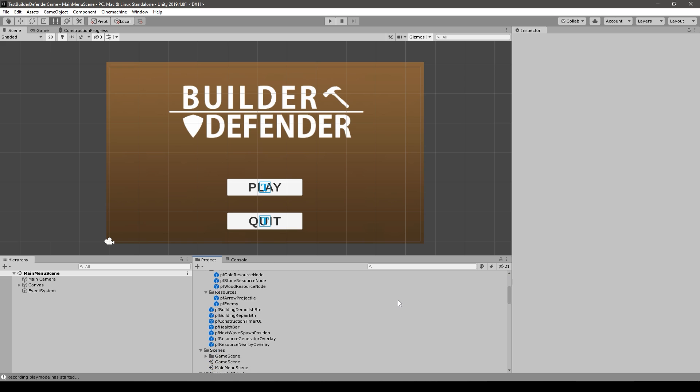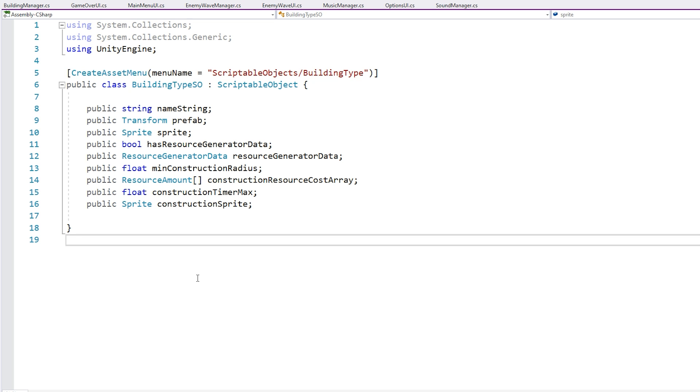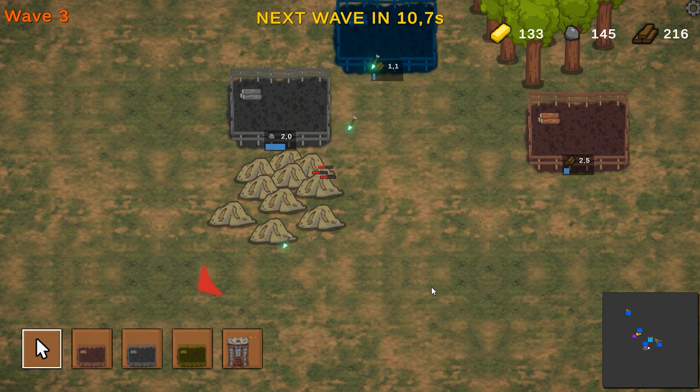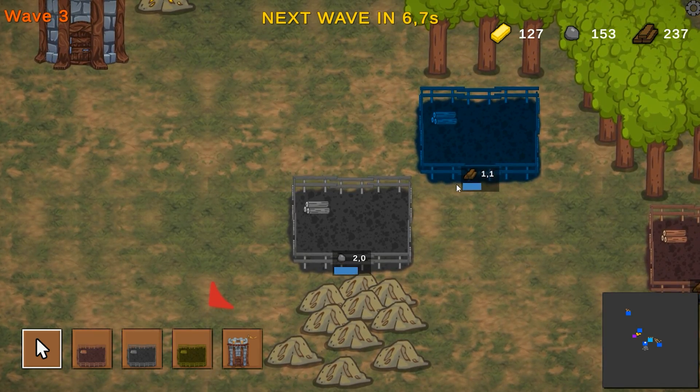The game is nice, it's fun, it's built in a very clean way with all the systems nicely decoupled. It's also built in a very modular way, so it would be really easy to add more resource types, building types, and so on. My main goal with this course is to gather feedback and apply everything I learned into making the complete visual scripting course better, so I will make this one as cheap as possible.